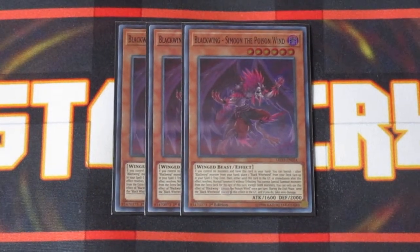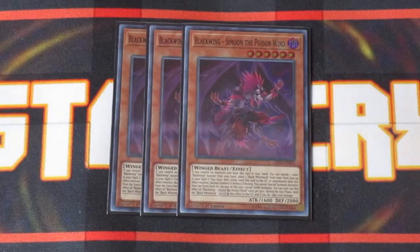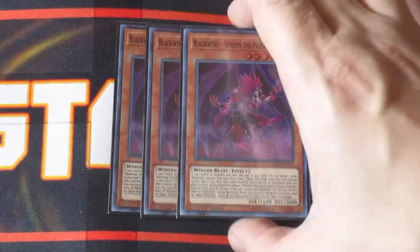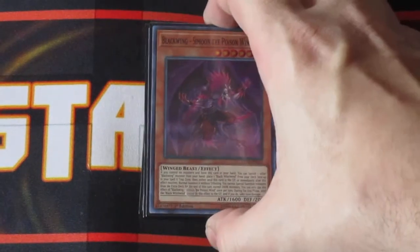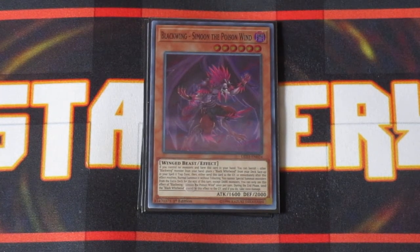Blackwing Moon the Poison Wind — this is the guy you want to see in your opening hand. As long as you have this card and another Blackwing monster on the field, you can banish that other Blackwing and activate a Blackwing right from your deck to the field. Then you get to normal summon Moon off of his own effect, and because you're summoning off his effect, you still get your once-per-turn normal summon for the turn — basically two normal summons for free. You'll be able to get multiple searches off of one Blackwing, and if you open this guy with another Blackwing, you're getting even more searches and can go off even further. You do take 1000 points of effect damage the turn you use his effect, but it's worth it.